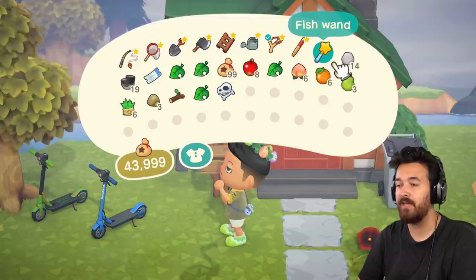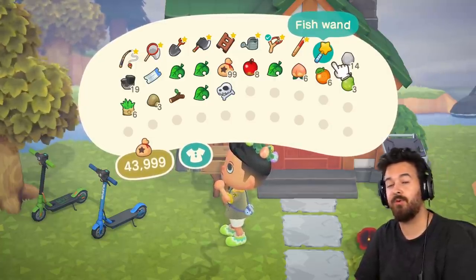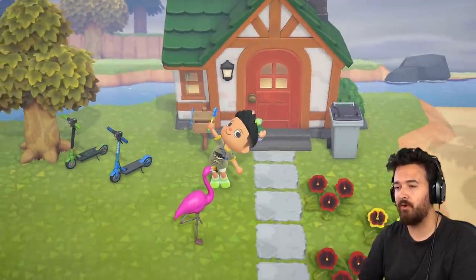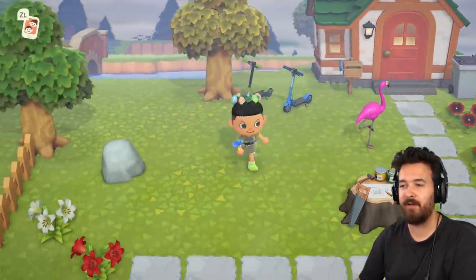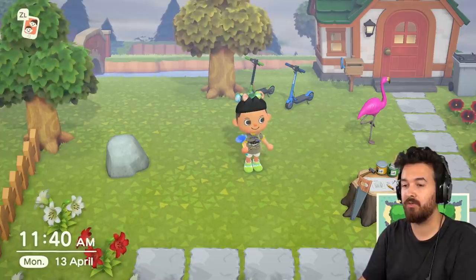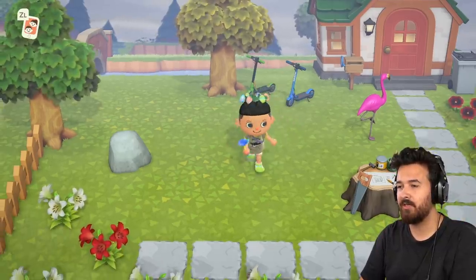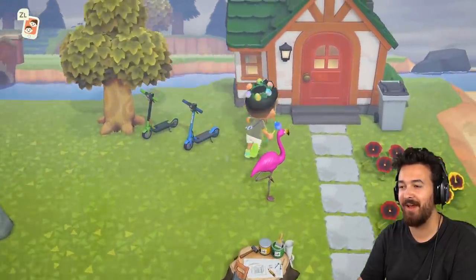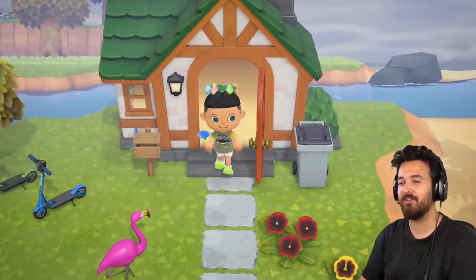We got this fish wand here because I joined Dr. Gluon on his stream the other day and he had a fishing tournament — this is one of the prizes. What the wands do is they allow us to preset some outfits that we can quickly change into, which is pretty cool. I'm wearing my fishing t-shirt right now too with no pants. Let's go inside. We also have a bunch of bunny day stuff still on, which we don't need.